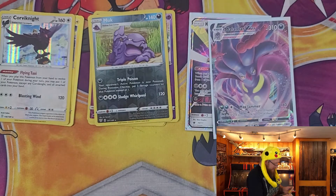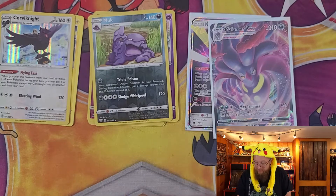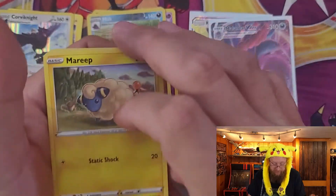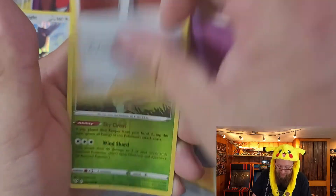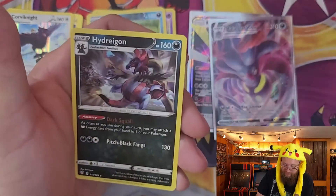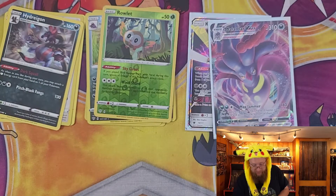Another Darkness Ablaze. Haven't cleaned up from the shining fates video yet so I've got a nice mess to clean up behind me — that's always fun. We get Marill, Paras, Gothita, Skarmory, Kubchoo, Fletchinder, Gothorita, Kabu, reverse holo Raichu, and a Hydreigon for the rare.